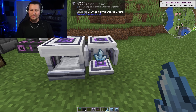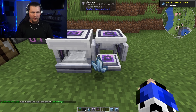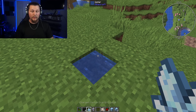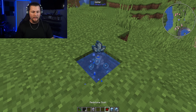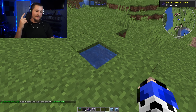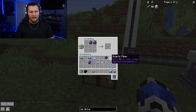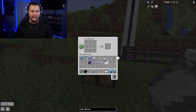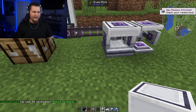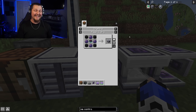Pull the charged certus quartz crystals out once they're done, then throw them into a block of water with nether quartz and redstone dust — this makes flux crystals. You only need one set since it makes four. Then combine the quartz fiber with two flux crystals to get four flux ME glass cables. With all of that done, we now have everything to craft the ME Drive. The ME Drive itself does not need to be connected to power.